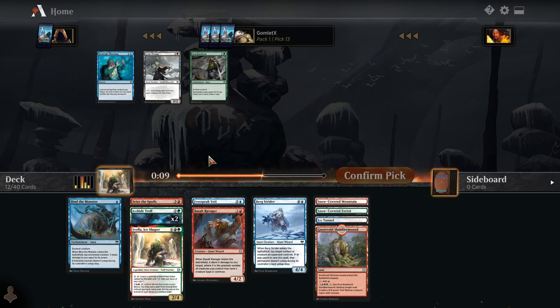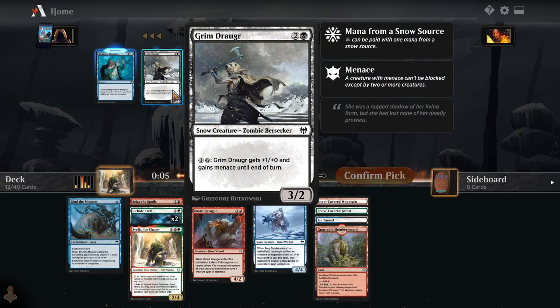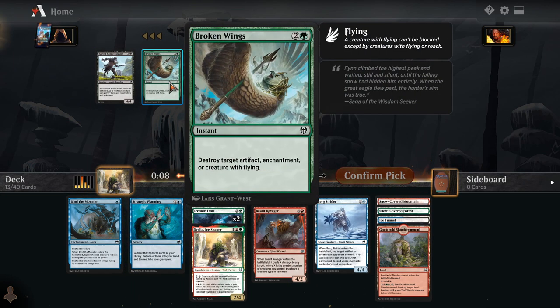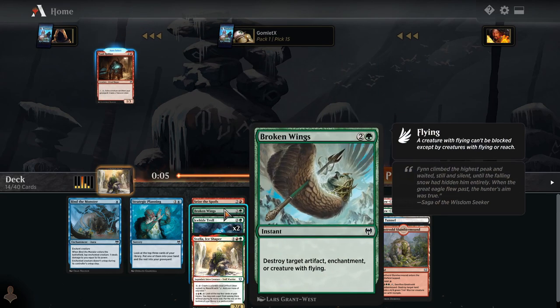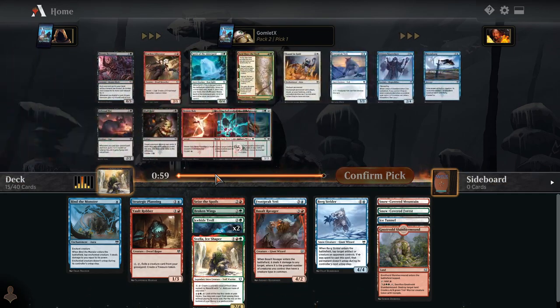Don't have any black cards yet, and Draugr is pretty mediocre, so I guess I'll take the blue draw spell. Now we have Broken Wings and Kennel Master — again, black is not super likely here, so we're going to take Broken Wings. It's main deckable, being able to destroy an artifact, enchantment, or flying creature — one of those is relevant most of the time.